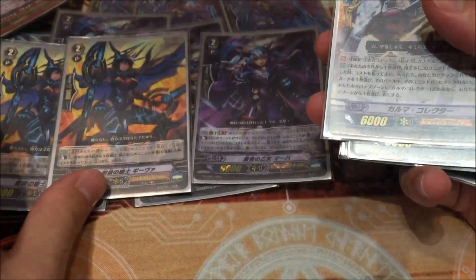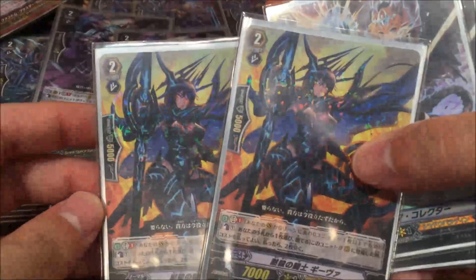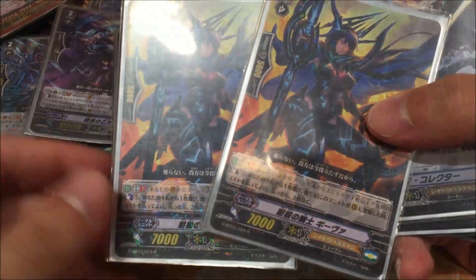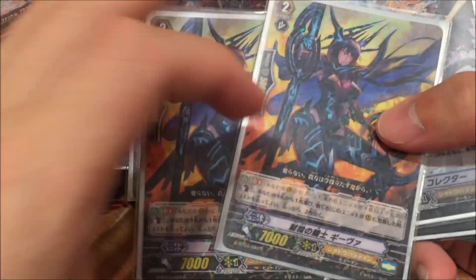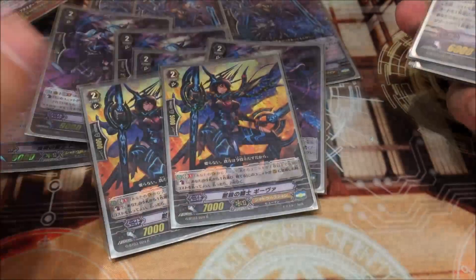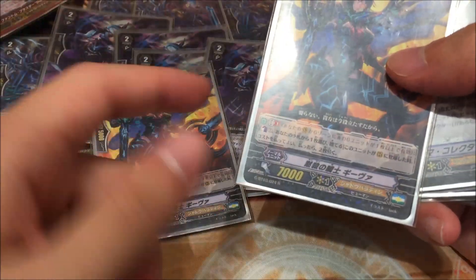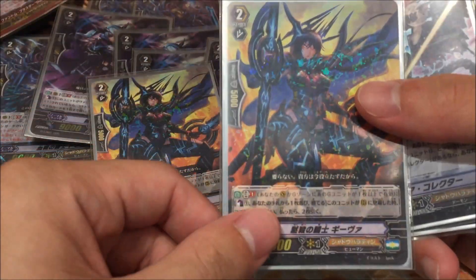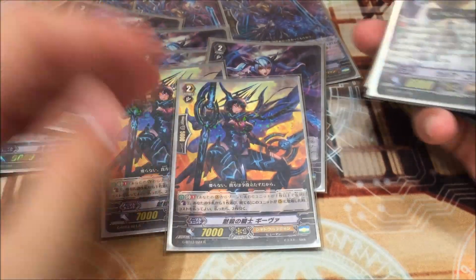Next we play 2 of this new grade 2 in the main. She's better in the main because when you ride her as a grade 2, you won't die so badly. Back in the days when I rode her in the main, my opponent would just stand on the trigger and I died on turn 3. This is 7,000 better. And her GB1 is: when called, Counter Blast 1, drop 1 card, draw 2 cards. Very simple.